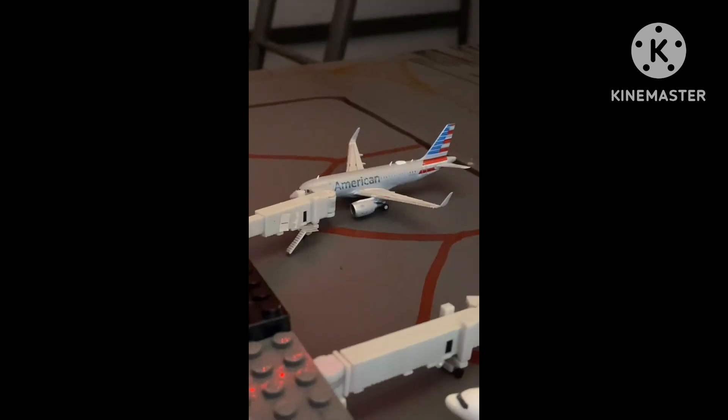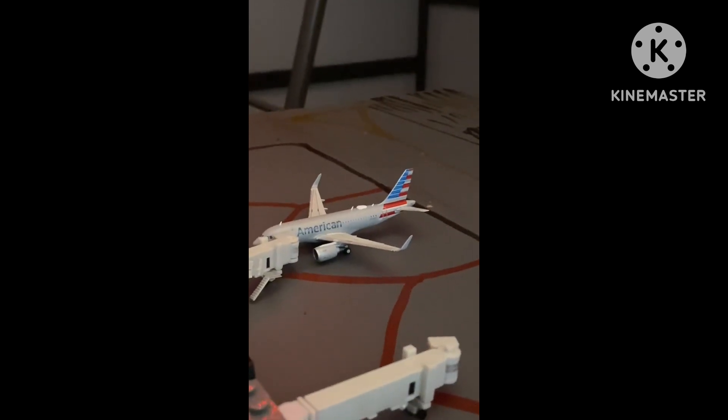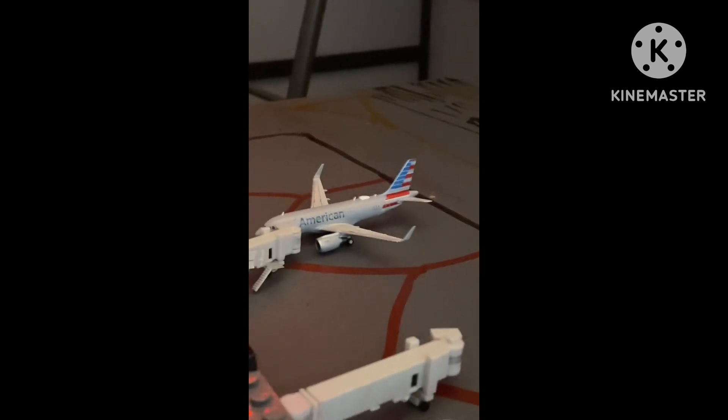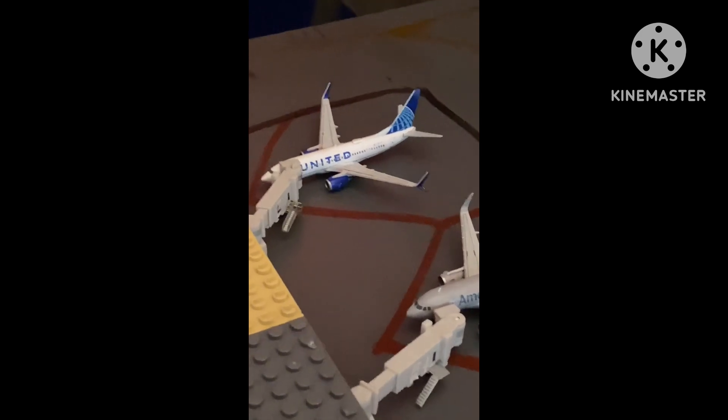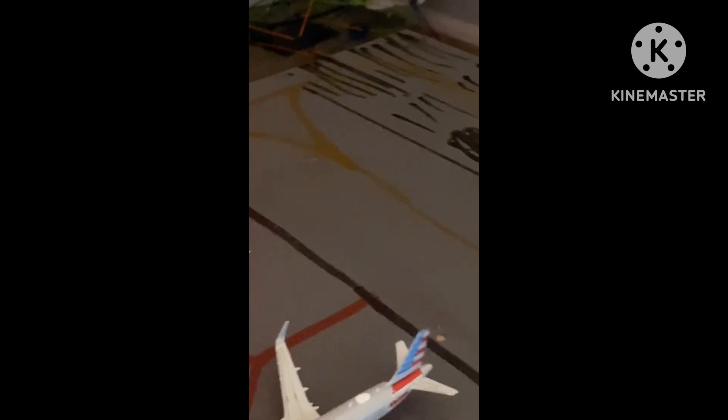Right here we have a Nominee International spending the night — an American A319 heading out to Washington D.C. And right here we have a United 737-700 heading out to New York.